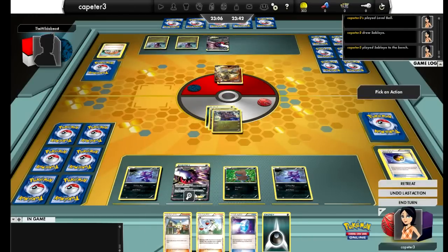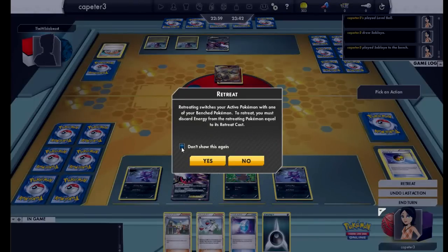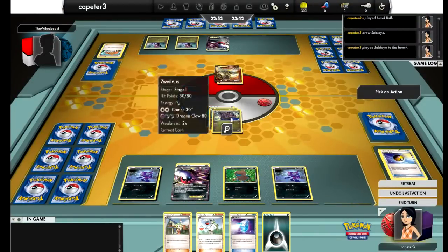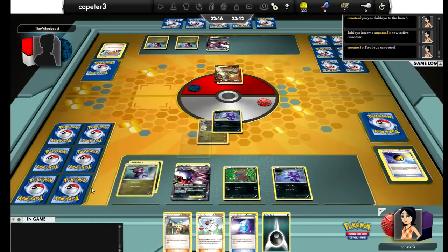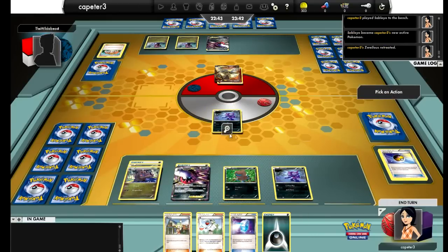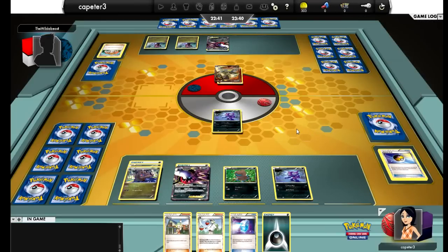The other inferior part of this deck is that it does not have all three Hydreigon abilities. I should have free retreat with Darkrai, and Zweilous has a free retreat cost anyway — it's interesting but very odd. So I'm just going to promote a Sableye for now, figuring that if I lose a Sableye that's not a big deal. I'd rather lose a Sableye than lose either one of my Hydreigon lines or my Darkrai.